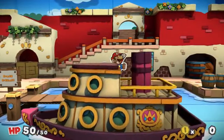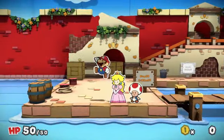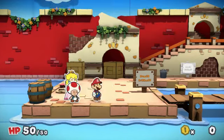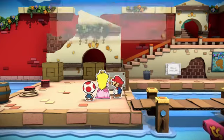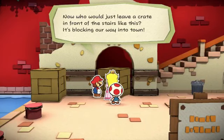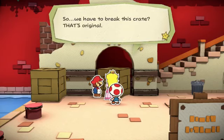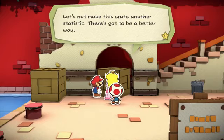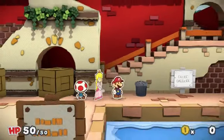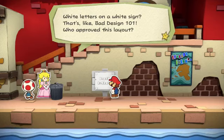It is kind of quiet. Can I jump in the water? Just getting used to the controls. Let's get to - what does the sign say? Welcome to Port Prisma. It's a box - check the box. Now, who would just leave a crate in front of the stairs like this? It's blocking our way into town. There's got to be a better way. White letters on a white sign? That's like Bad Design 101 - who approved this layout?